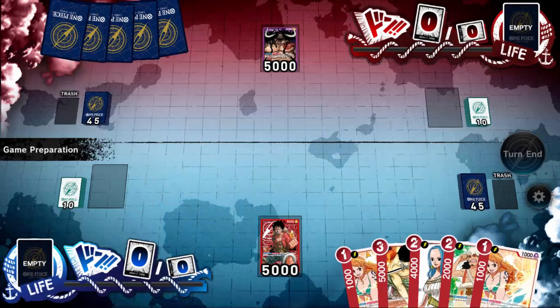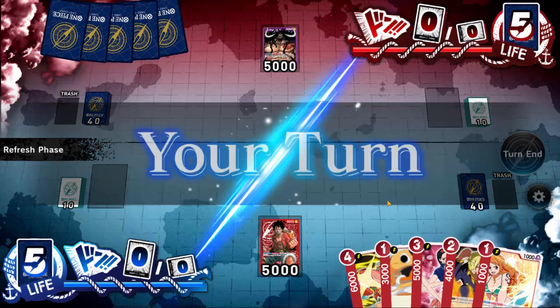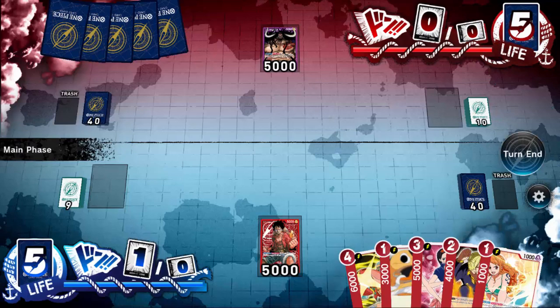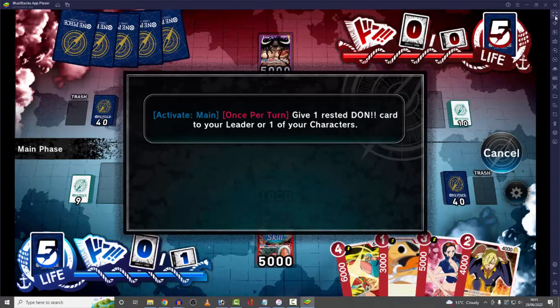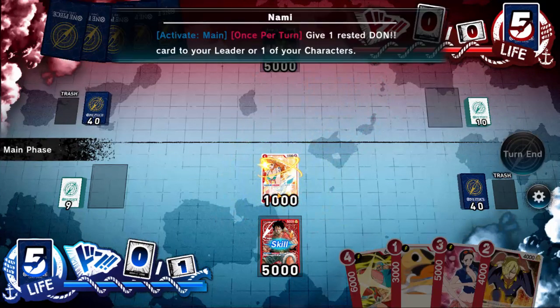There are no blockers, but there are some pretty cheap cards — we'll keep that at hand. Remember, you can mulligan once if you so wish. I think I did mulligan anyway — it's okay, we're still good. So we go first, we've got one Dawn down into the cost area. We only get one on turn one. So we can choose to either play Karu, who is quite powerful and has counter, or we can go for Nami. We're going to play Nami because she's got a skill which lets you give Rested Dawn to your leader and one of your characters. It's a really nice skill, though we're not actually going to use it here.